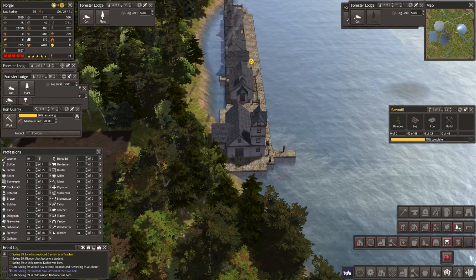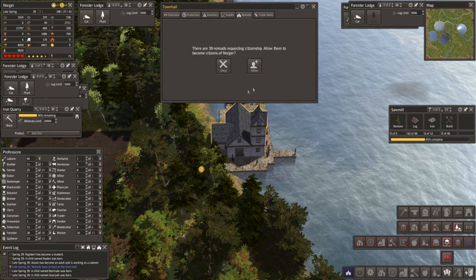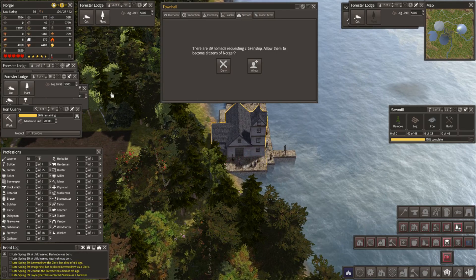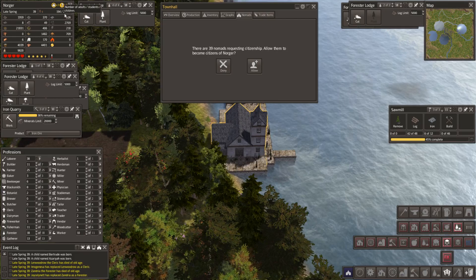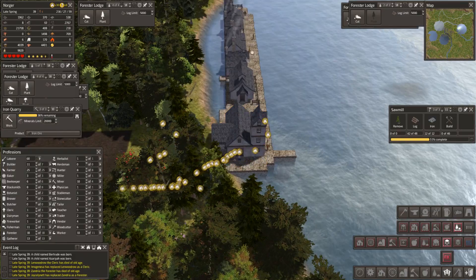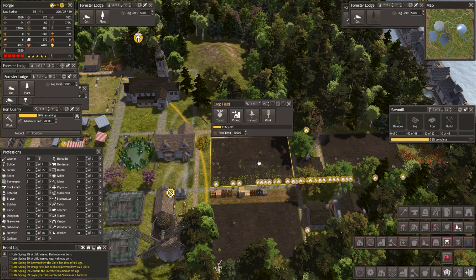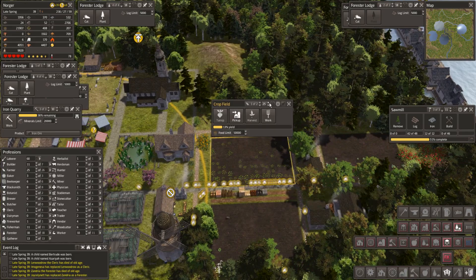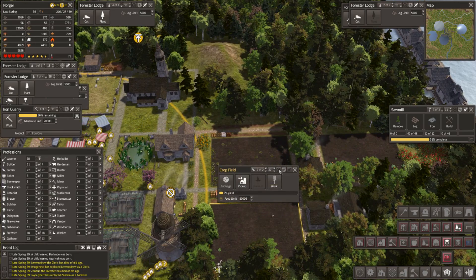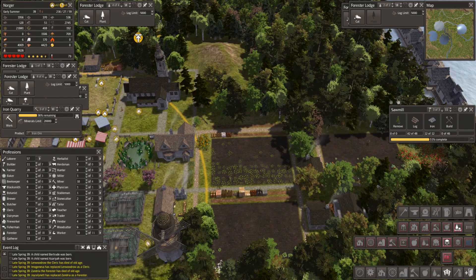Nomads have arrived! Oh my goodness — how many? I'm not sure we can take them guys. 39. We've got 39 labourers, 11. But we've got nearly 200 people — only 60. I'm going to allow them because every time I've not taken nomads I've regretted it. How many farmers have we got? We're going to put two in each of these fields, and in here we're going to put two.